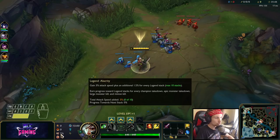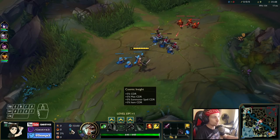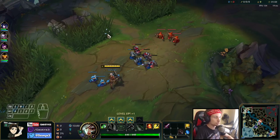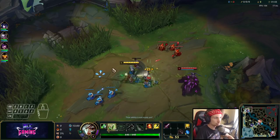We have Conqueror with Triumph, Alacrity, and Last Stand. We also have Free Boots with 5% CDR - pretty much standard. And we have Ignite because we're going to be playing super aggressive against this guy.